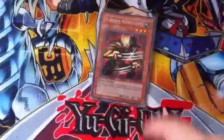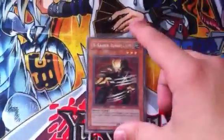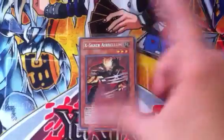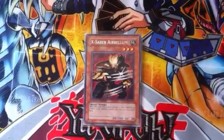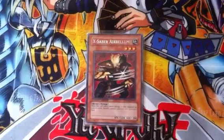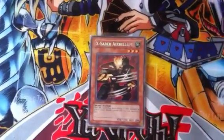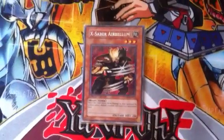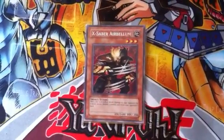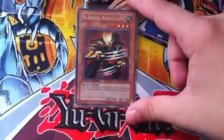Alright, next card on the slate: XX-Saber Arbalest. You guys should know what this does — whenever it does battle damage, your opponent discards a card from their hand. A lot of decks nowadays, or at least this format, are keeping their boss monsters in their hand, playing it safe until they go for game.